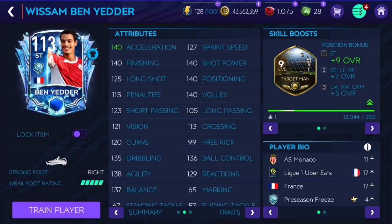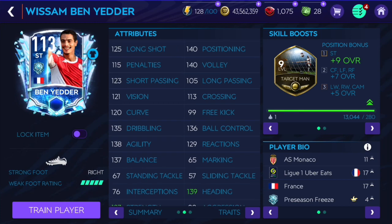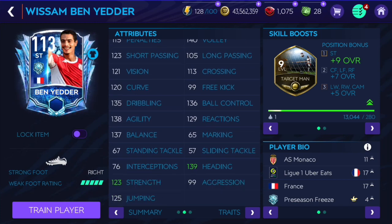He's got a faster right foot and maxed out acceleration, but only 127 sprint speed, which is a little bit annoying. Acceleration is the more important one in my opinion though. He's got 140 finishing, shot power and positioning, 140 volley, and 125 long shot - but he's a striker so that doesn't matter too much. He's also got 135 dribbling.